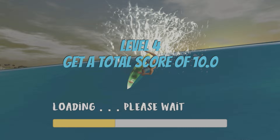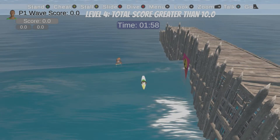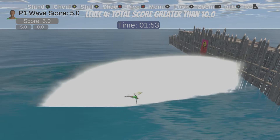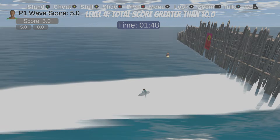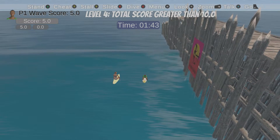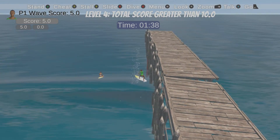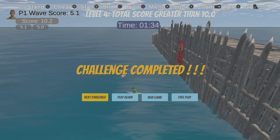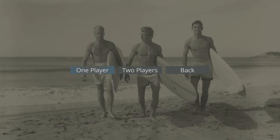We need to get a total score of 10, so we're going to pick a nice easy one here. Graphics are not the greatest. We're going to ride those waves, or at least try. We got a 5 off our first one even though we banked the water. Thankfully we can cheat and wait for the scan line to go through and hit the next wave. And again we got a 5 and completed the challenge. It's quite literally as simple as that.